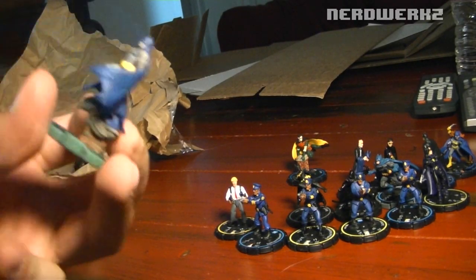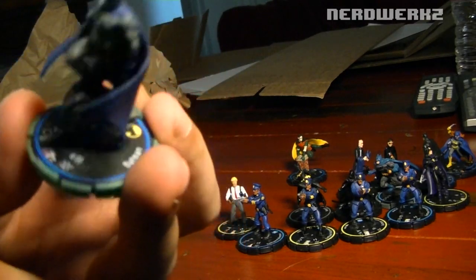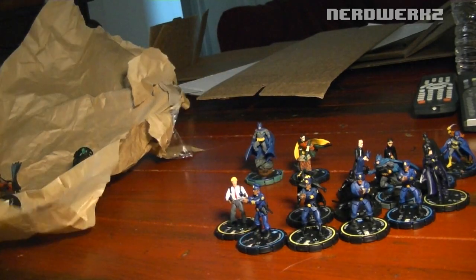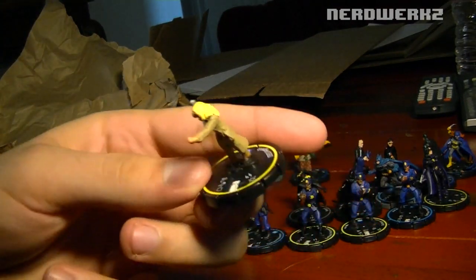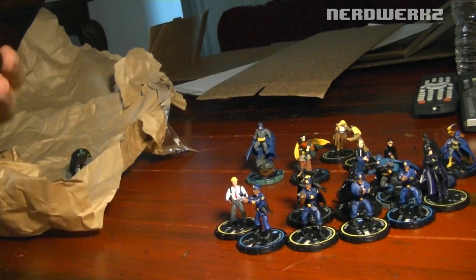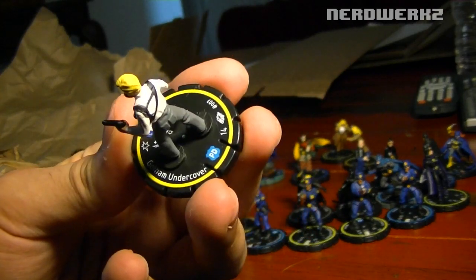I got this Jim Lee Batman pose one, the experienced one, because it had the Batman symbol, just to see how this guy does on the battleground. I got a DEO agent — the rookie character. I got another DEO agent; they were like 50 cents, so I got a bunch. I got another rookie Gotham undercover cop.